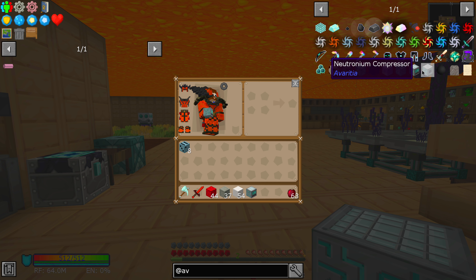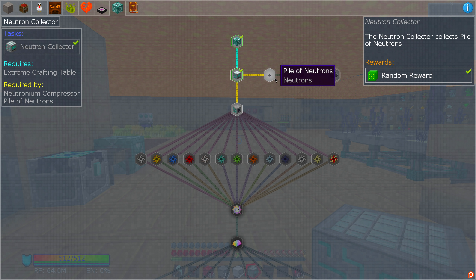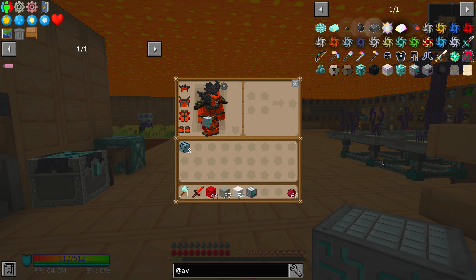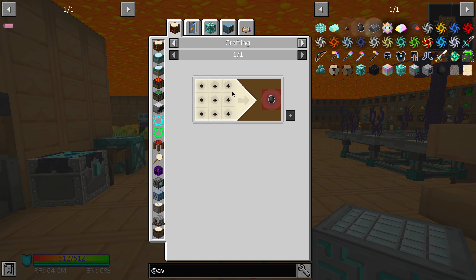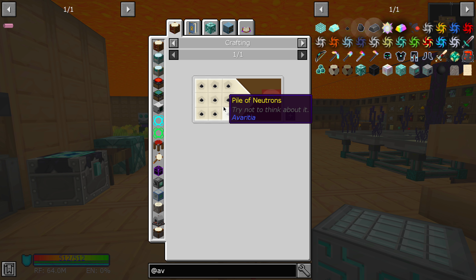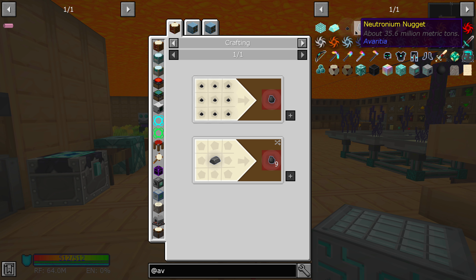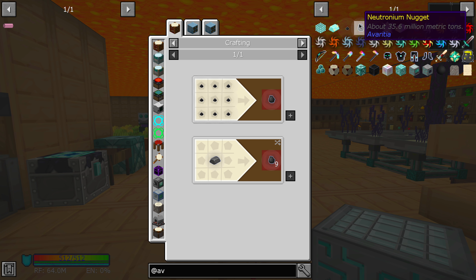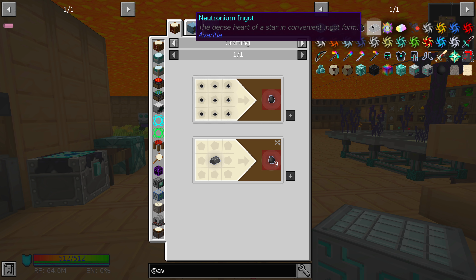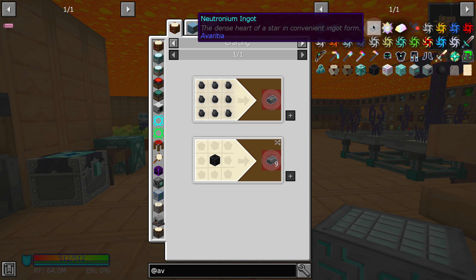So we've got the collector. I think next up we have to make a compressor — that's how you compress the neutrons. Let's check out neutrons. It looks like we can compress them ourselves just fine. Piles of Neutron — try not to think about it, that's what it says. Apparently this is 35.6 million metric tons. Neutronium ingot — the dense heart of a star in convenient ingot form. I can only imagine how heavy that must be.